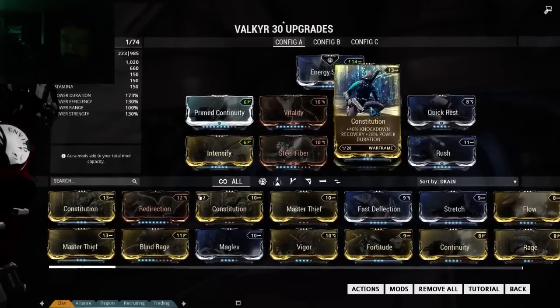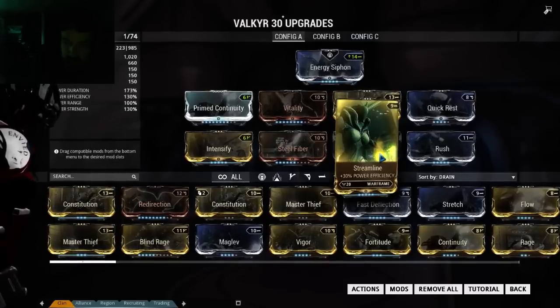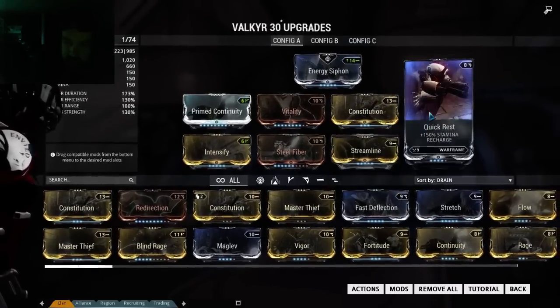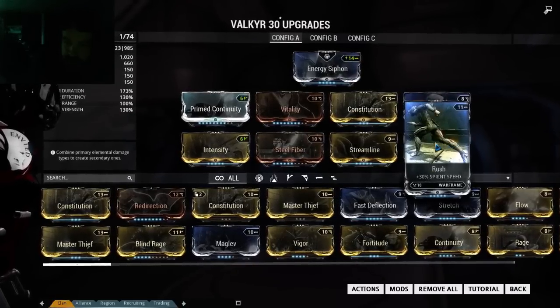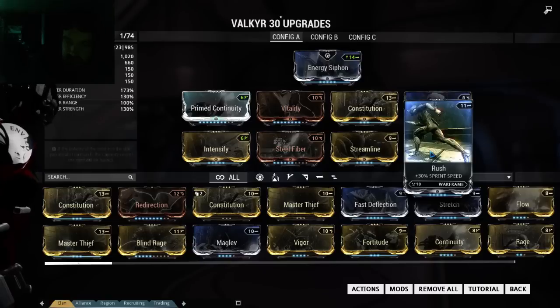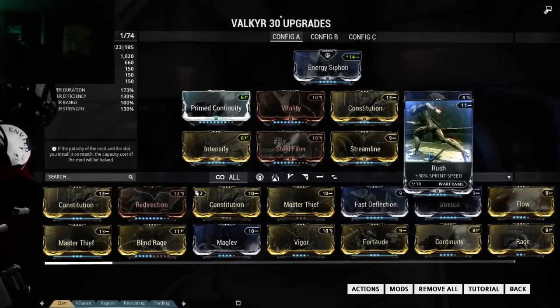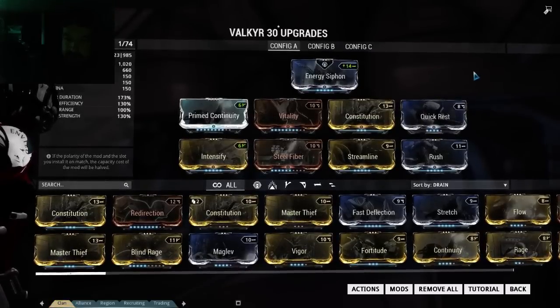I use Constitution for more power duration and knockdown recovery. Streamline to use less energy. Quick Rest and Rush. Rush I think is good with this build because she needs a lot of speed — melee speed — with her abilities, and we'll go over her abilities.